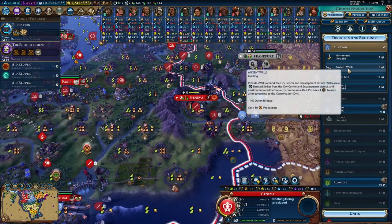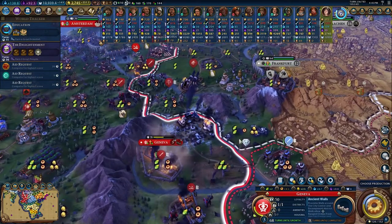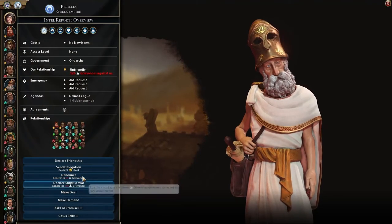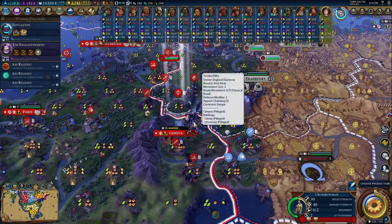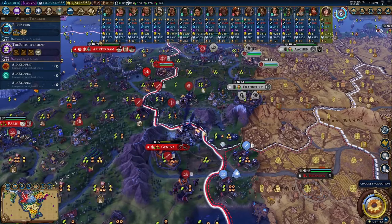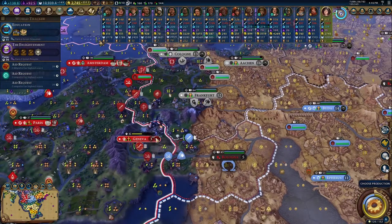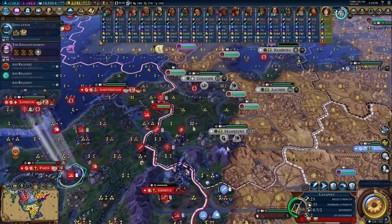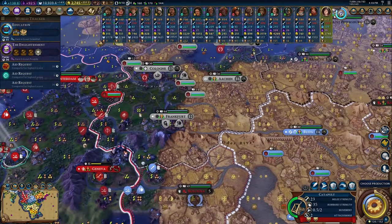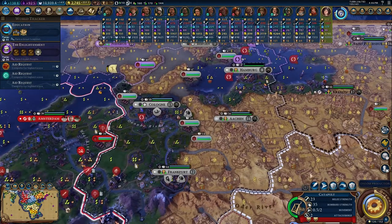Boom — Geneva is ours and we keep the city! We need walls first in case Greece gets real mad at us. Geneva is a great city to grab here. Once we kind of have this ready and get some more catapults just a little bit closer, I think it's time to go to war with Germany and hit Frankfurt — which is another great city to have, it's really protected from Greece. And then after Frankfurt, we'll probably take Cologne, and if we can take Aachen, we will, because all these cities are pretty great for us.